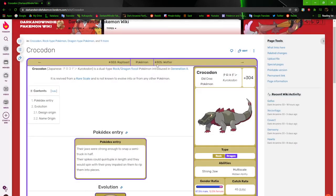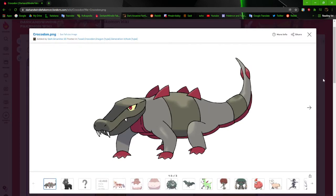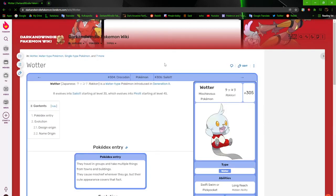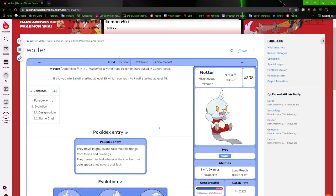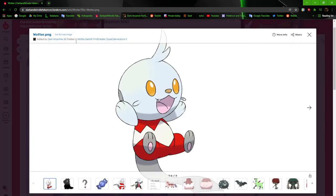Next up we have Wotter — yes, I named it after the fan name people gave Oshawott when it was first revealed, and I don't care. Wotter is the Mischievous Pokemon, based off of an otter, pretty much like a pirate crewmate kind of deal. No Among Us jokes, please. It's pretty much just a sailor boy.